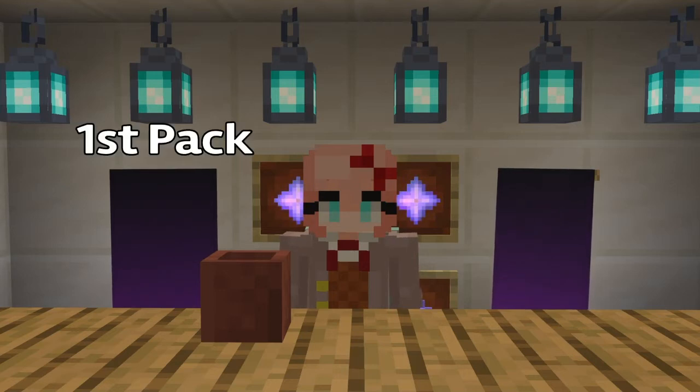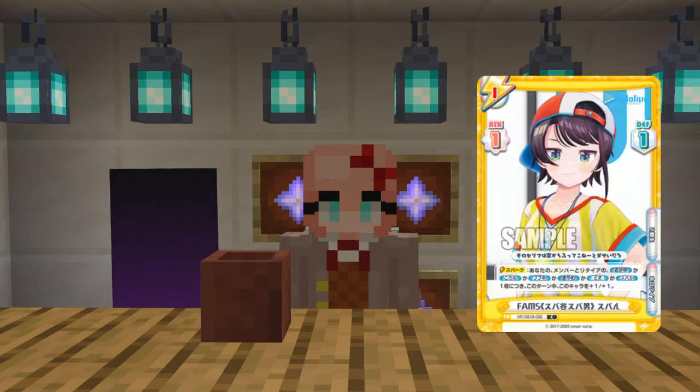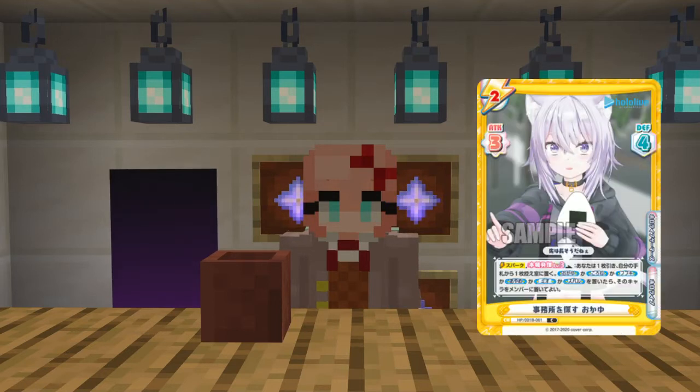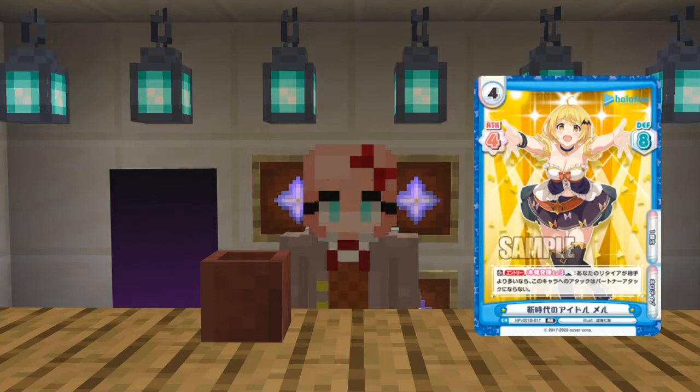Starting off with the first pack. I want to be very gentle with these cards because if I mess this up, it's going to be sad. First look: Subaru - I actually kind of like this card. Okaiyu - very nice. Mitsuri. And there are a few HoloLive VTubers whose names I don't know, so I'll put the card up on screen. I just pulled the partner card - I think there's one in every booster.